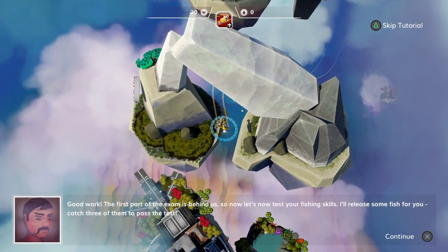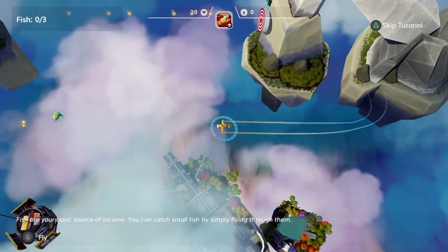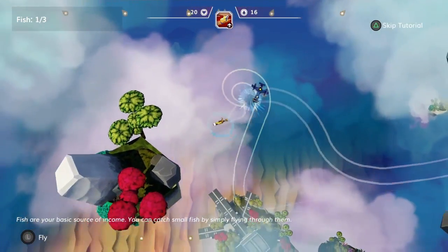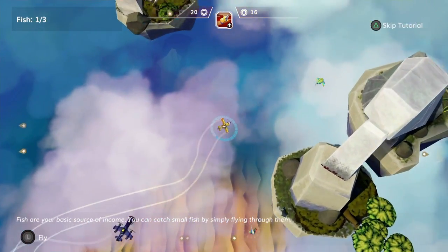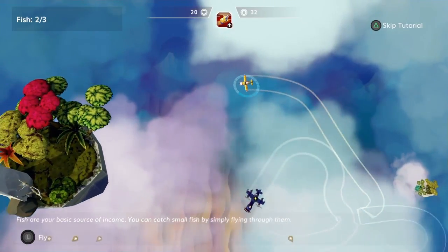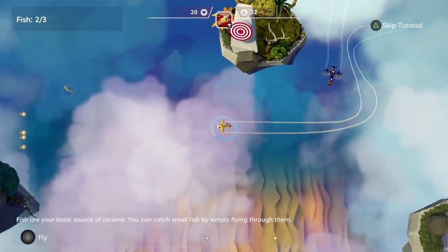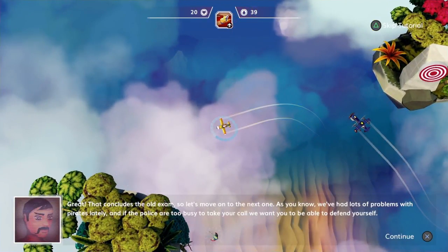We're just going through our paces - it's asking me to collect a few bits of junk in the sky and then go through those arches to show a bit of the dexterity in the air, as I crash straight into my instructor. Those are the fish that you'll be looking to go after when you're released out into the world with your fishing license. We've been tasked with getting three of those - pretty easy, there you go.